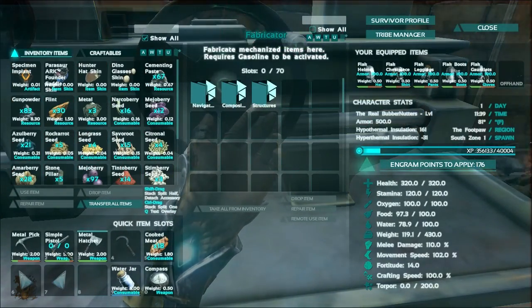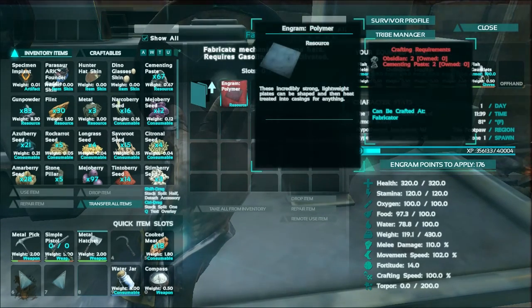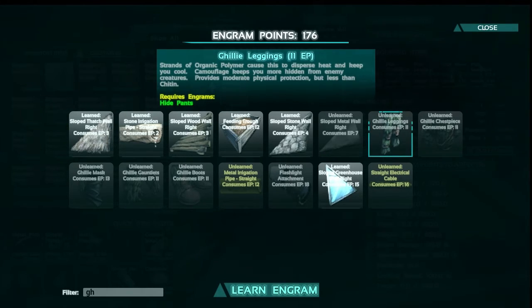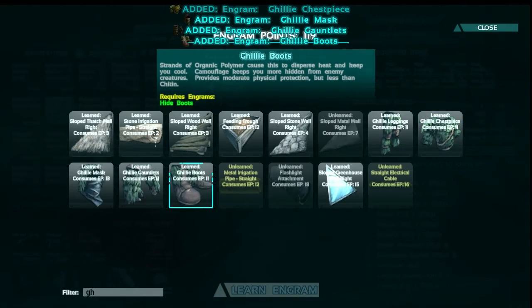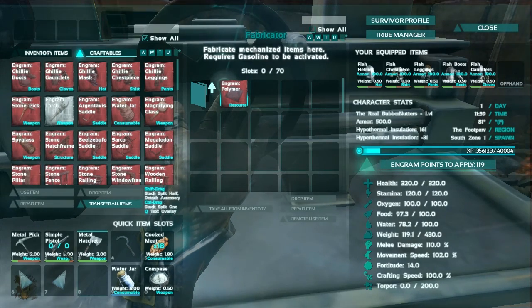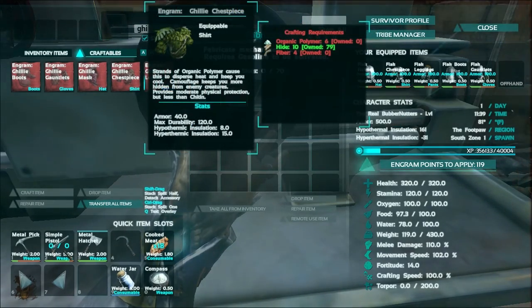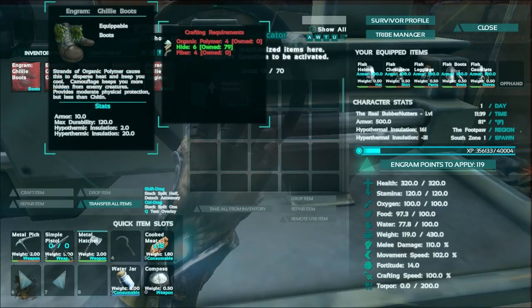There it is — polymer. But I don't have obsidian here, which I do over there. It takes a lot of cementing paste to make a little bit of it. But if we do get polymer, we can get the ghillie stuff. I don't know how much each one takes. It is crafted in inventory. Does it have to be organic? Can it not just be normal polymer? I don't think it can.